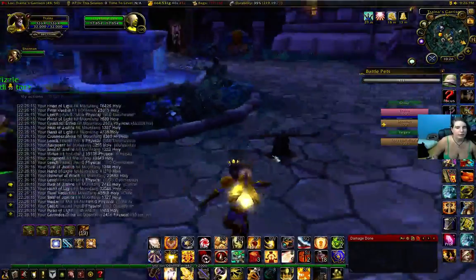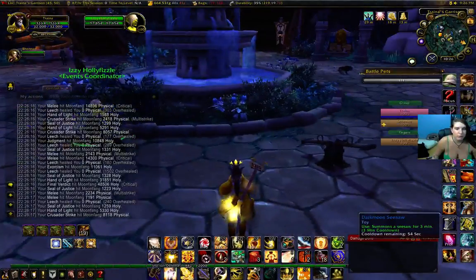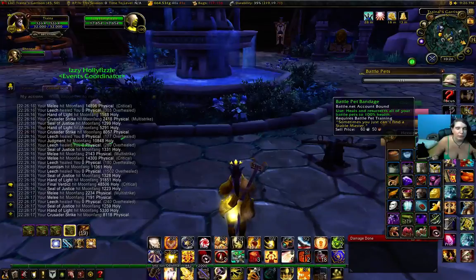Let's try this again since this person in my group keeps messing up my seesaw. This is an explanation of the Darkmoon Seesaw, which is a new toy. It keeps breaking so I can't get two people on it. But in the meantime, while it cools down, there are a few new things that I noticed, such as the pet bandages.